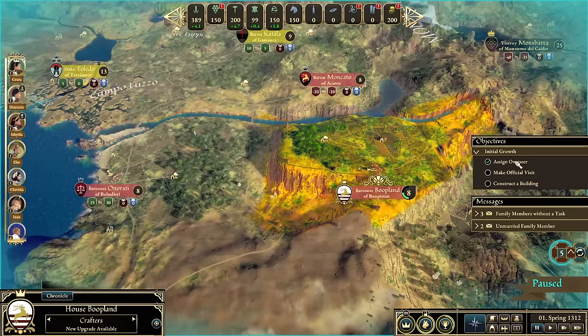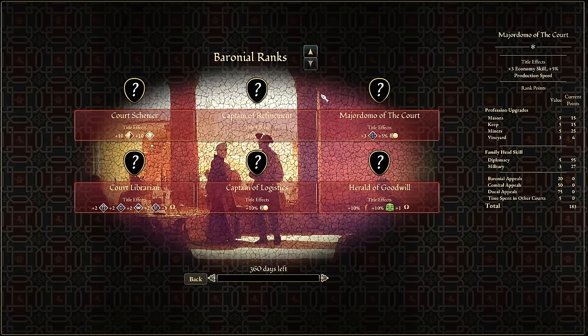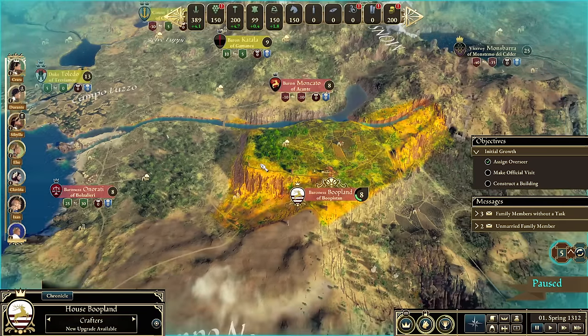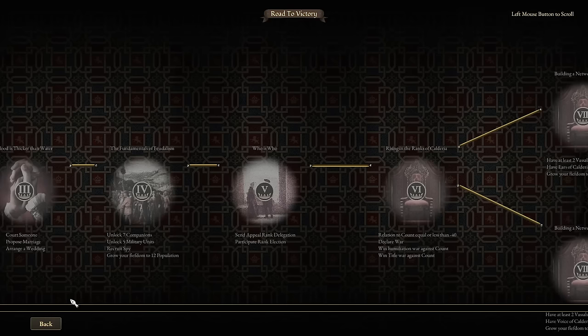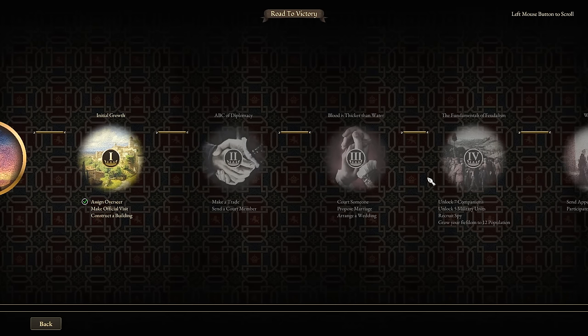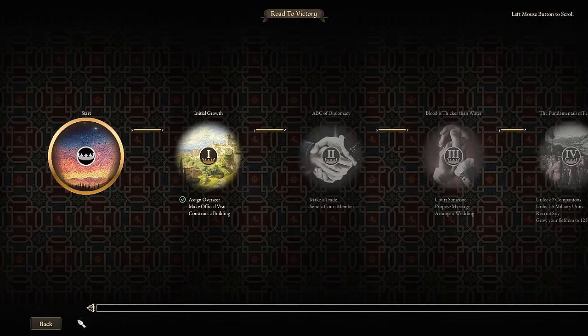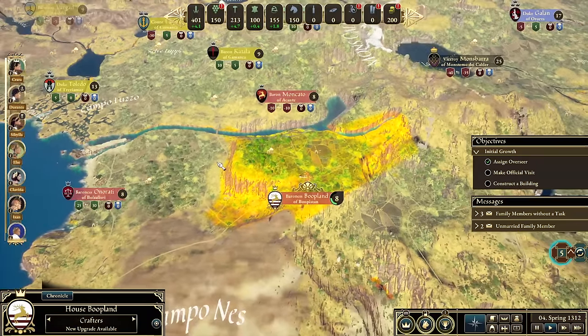Don't ignore the objectives over here because they matter. The entire point of this game is that you're trying to elevate your family's status inside the realm — there's just no way around it. You follow these steps, and as you go through them it charts your road to victory and teaches you what you need to do. This also increases your point score, making you more likely to get certain positions inside the emperor's court. So let's make an official visit.